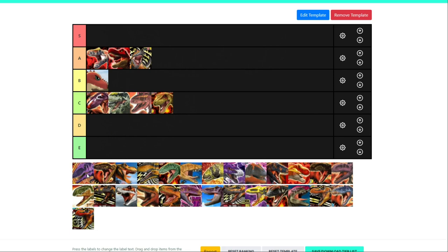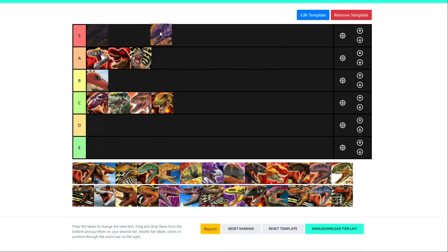Now for another super dino: Super Eocarcharia. That's straight up S tier — this thing is insane. It's so versatile. It has more total attack than a T-Rex, and it may even have around the same total attack as Saurophaganax, with way more technique. You can't really argue against Super Eocarcharia being S tier. I'd probably say it's the best super dinosaur in the game.